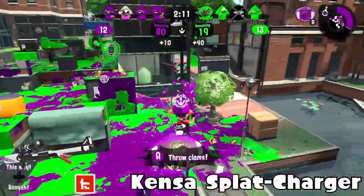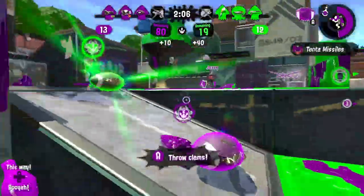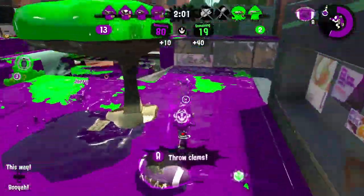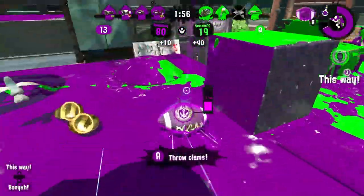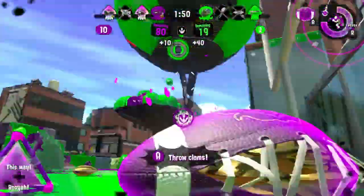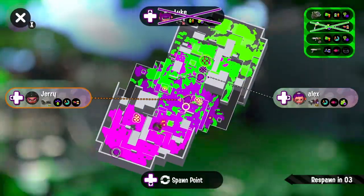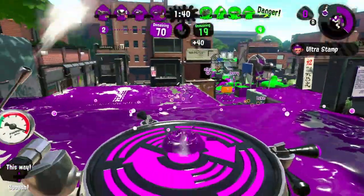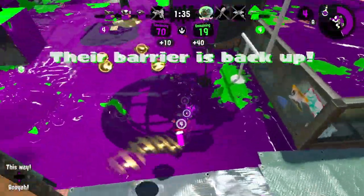Kensa Splat Charger with Sprinkler and Baller. If it didn't have Baller and had a backliner special instead, it would be better. Baller is still an alright special, and Sprinkler on a charger that quickly picks off opponents at a distance is really good, but it doesn't really help when your special is a frontliner special. If it had Ink Storm or something like Stingray — well, the regular Splat Charger has Stingray — but another backliner special would make it better.